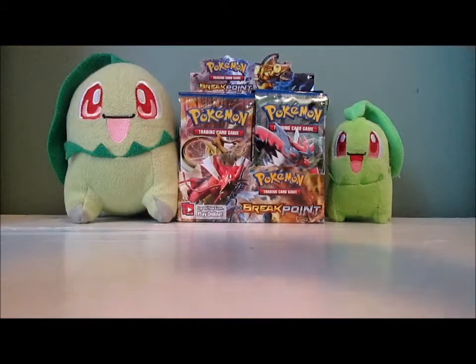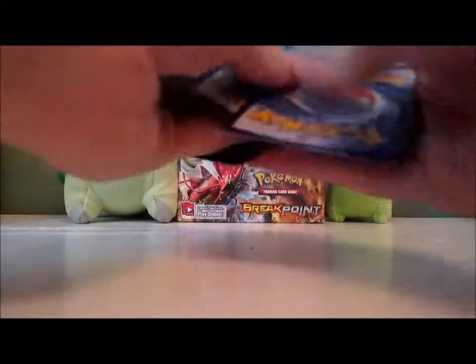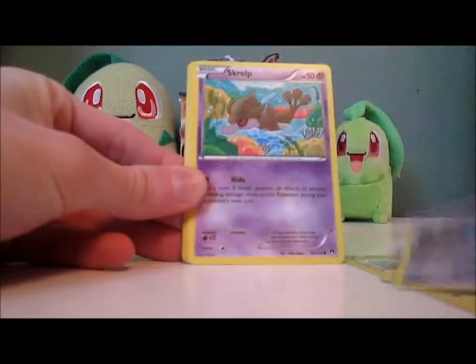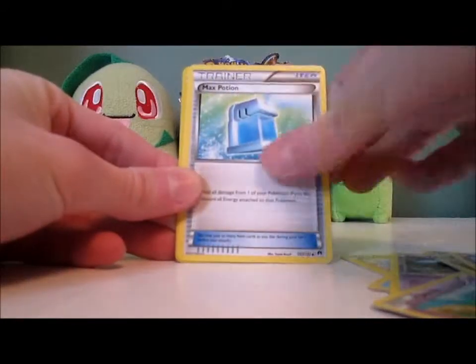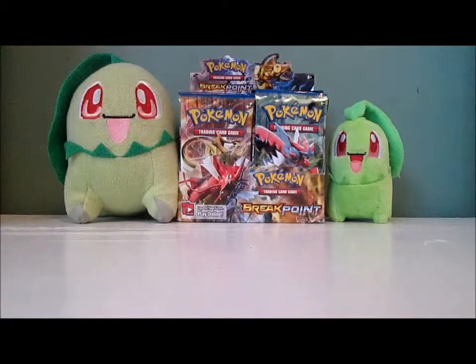I'm hoping for the Ho-Oh EX Full Art — that is a card I do not have yet. If I don't get any in this box, I'm going to cry myself to sleep. Pack two: Shinx, Ducklett, Honedge, Skrelp, Spritzee, Aromatisse — Spritzee and then Aromatisse, that's kind of funny. Sigilyph, Max Potion, Pancham Reverse, and Camerupt. Man, I'm so sick of getting Camerupt as a rare. It's just annoying.